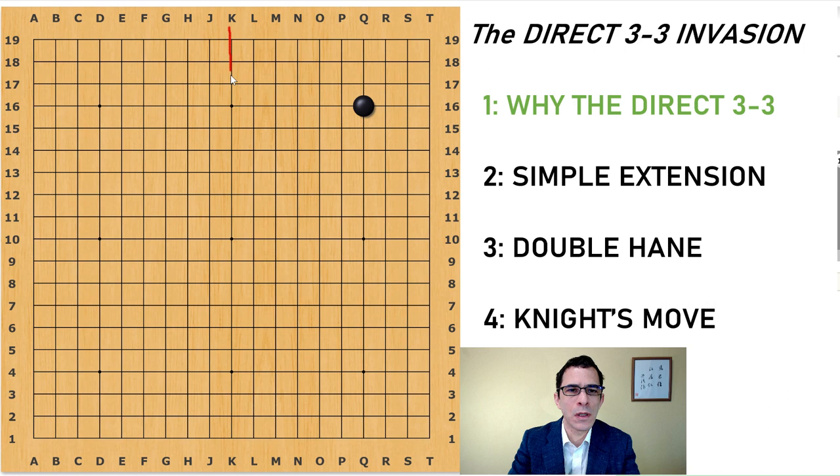I'm going to define the direct 3-3 point invasion as an invasion in the 3-3 point with no stones on the sides. So with just this black stone alone on the star point and no black or white stones within this area — quite often the direct 3-3 point invasion is played immediately after players take the four corners, so it can be played on the fifth or the sixth move. With no moves on the sides, we used to think it was bad. But in the year 2017, AlphaGo played 60 games against top human players, and in a few of those games it played the direct 3-3 point.